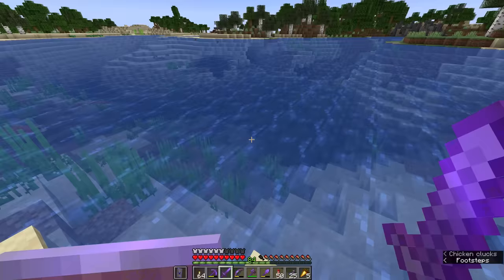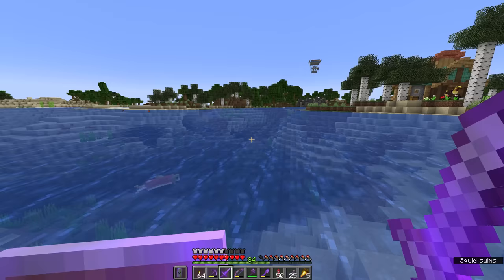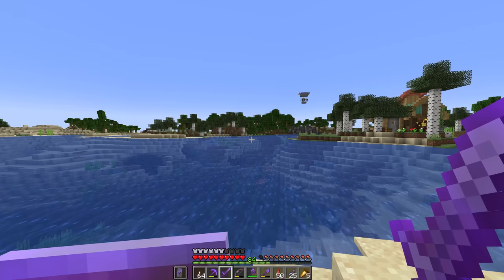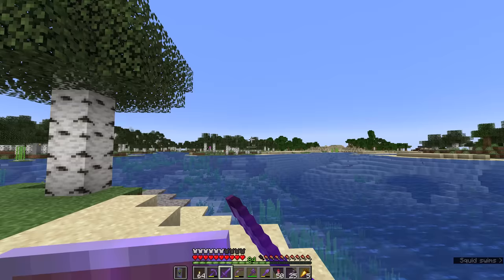Despite the fact that squid are passive mobs, they will still despawn once you're 128 blocks away, and they will only spawn outside a range of 23 blocks from the player. Ideally, we want a decent-size river area somewhere that we can easily dry out, with no nearby ocean to eliminate, so we can optimize the spawning area for squid. So we're going to spend some time looking around the world to find an area for a squid farm without having to do too much extra work.